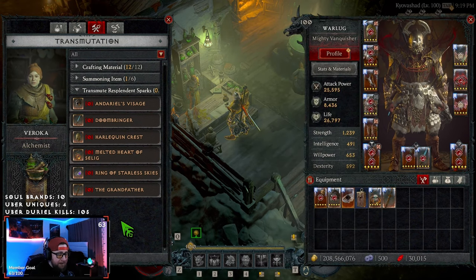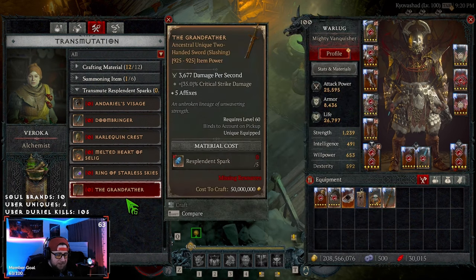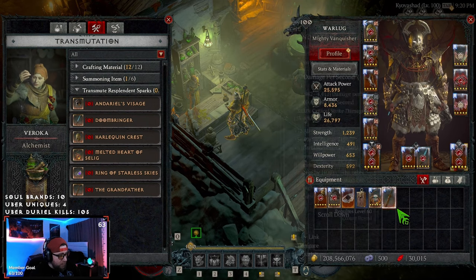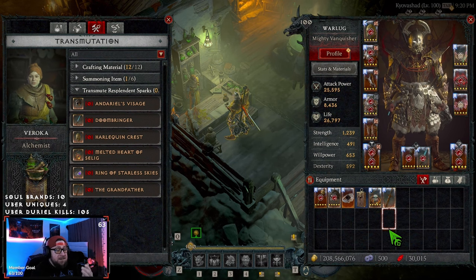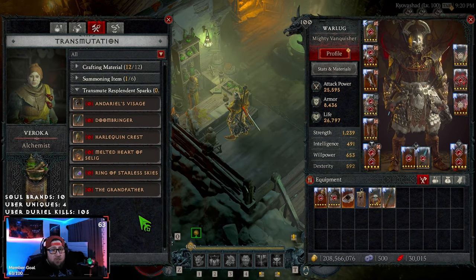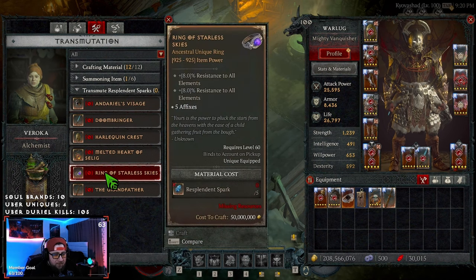For the one-percenters who grind crazy hours, this five-to-one system isn't bad. I don't want this system to be super easy — just two salvages and make whatever you want. My problem is that Diablo is a fairly casual-driven game, and for casuals, getting five uber uniques in a season just seems like a stretch. There are only seven total uber uniques, so unless you get many duplicates, if you got one of each and want to keep all of them, you'd have to grind even more to craft the one specific one you want.